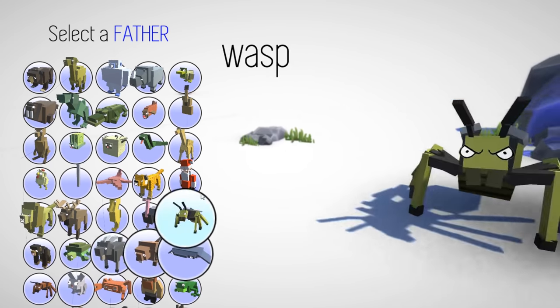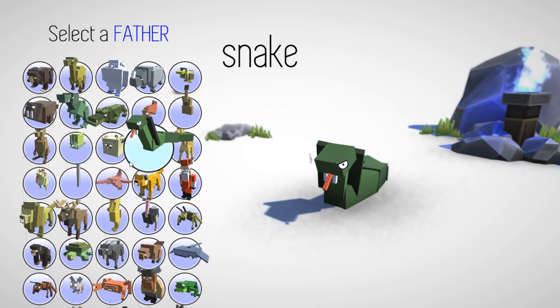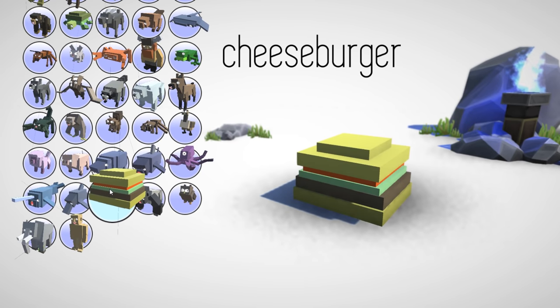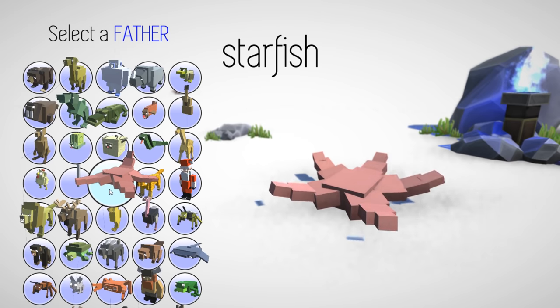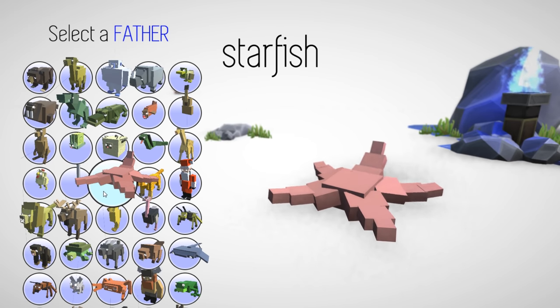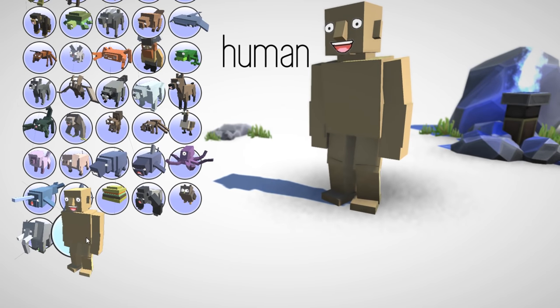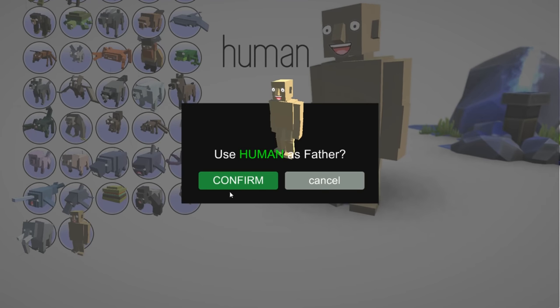Every day the stats change so we're not really gearing up for the stats. I just want to find some really funny stuff. Like there is a human we can do — where is the human? Human, human, human... I can't find the human guys... oh there it is. It's just a naked brown human, so the human is gonna be the father.